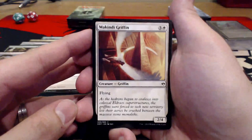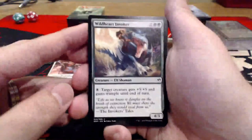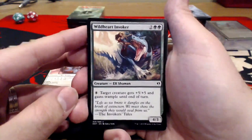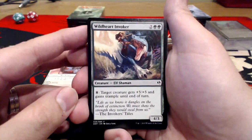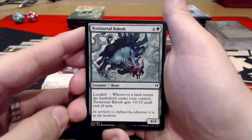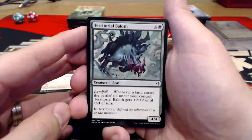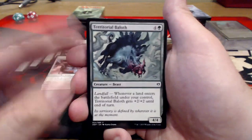Makindi Griffin — three uncolored and a white for a 2/4 with Flying. Pretty plain there. Wildheart Invoker — two uncolored, double green for a 4/3. For eight mana, this Elf Shaman's ability gives target creature +5/+5 and Trample until end of turn. We've seen that card before. Territorial Baloth — four uncolored and a green for a 4/4 with Landfall: when a land enters the battlefield under your control, it gets +2/+2 until end of turn. We got two of those.